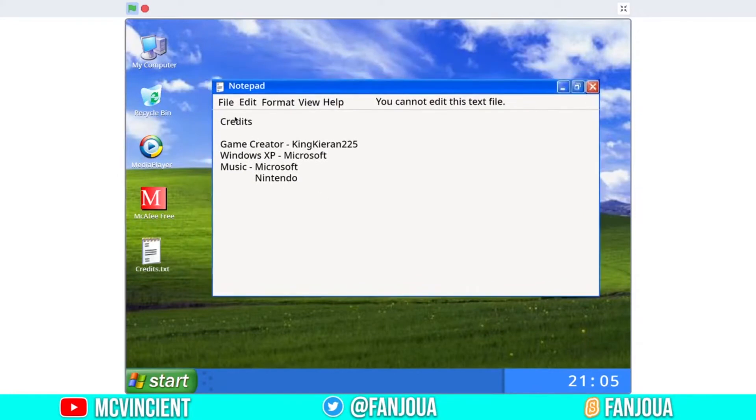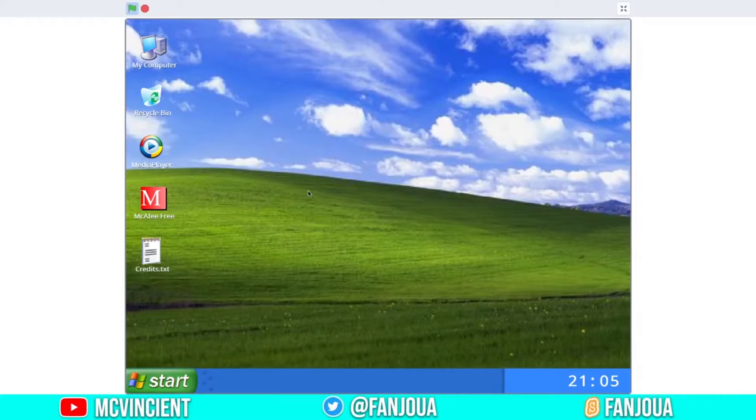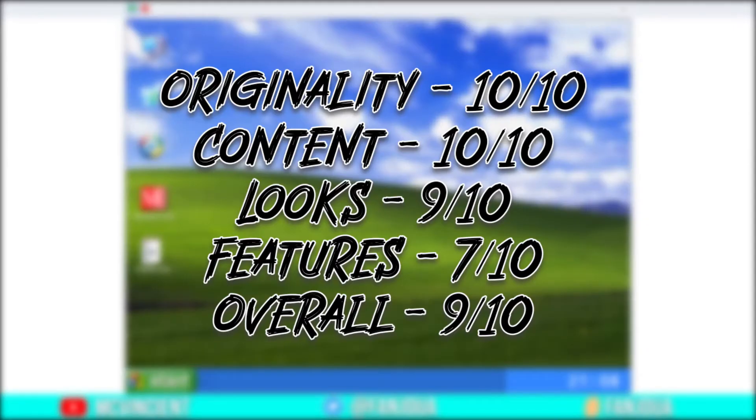There's a credits window with File, Edit, Format — like a notepad but you can't edit it. Game creator: King Kran 2225, Windows XP, Microsoft, music Microsoft, and Nintendo. This is a pretty good starter OS, still in development. For ratings: originality 10 out of 10, content 10 out of 10, looks 9 out of 10, features 7 out of 10 — it doesn't have all features — and overall 9 out of 10. A really good OS project.